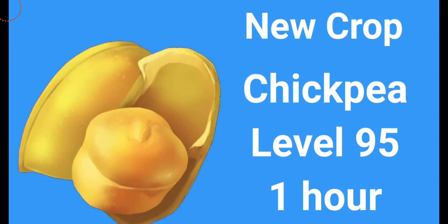The new crop coming in this update is chickpeas. I remember seeing a lot of people requesting this crop to be added into the game, so I hope those people are now glad that it's finally coming. Chickpeas are going to unlock from level 95 and they get harvested in just one hour, so this is not a long time. Talking about the design, it's a yellowish peeled bean — kind of reminds me of the coffee bean we already have in the game, except for the difference in color.